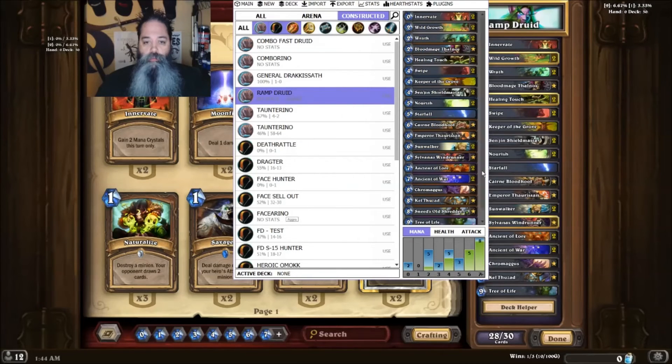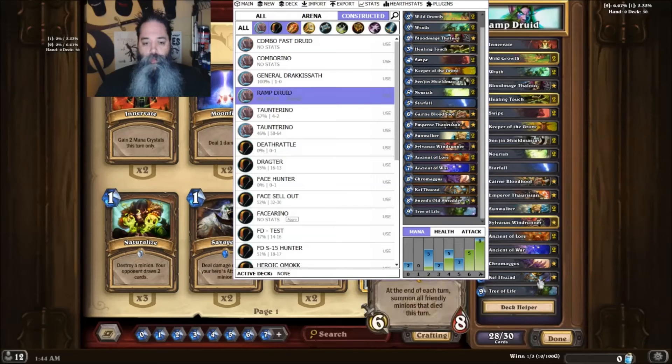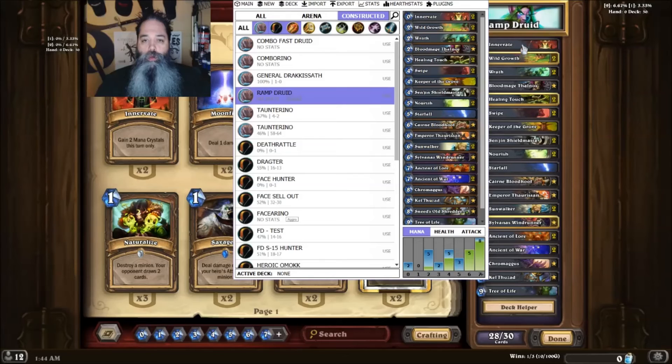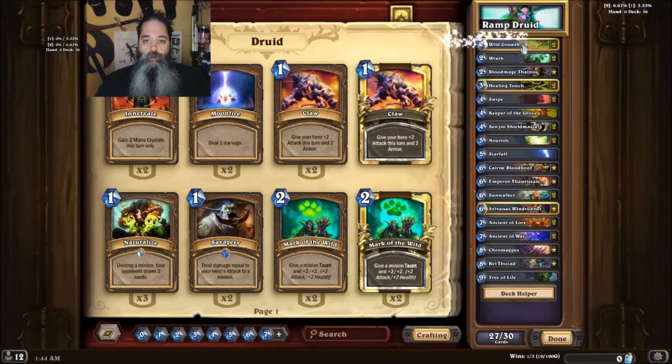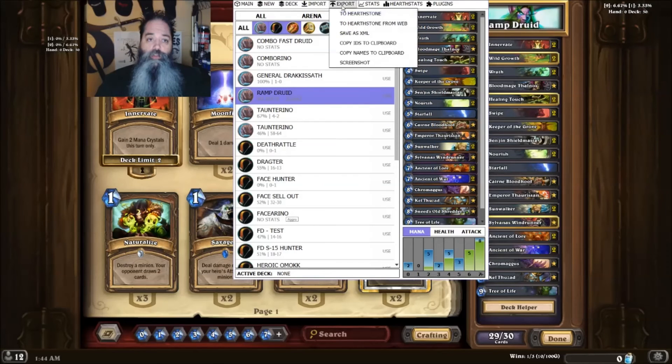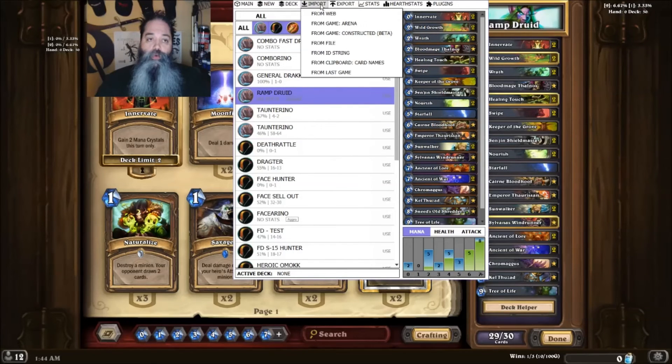So we've got to figure out which one is missing. Kel'Thuzad and Sneed's Old Shredder — we know Sneed's is missing. But which other one did it not put in? There's also Innovate missing. So now it's at 29. That's pretty much how to use the Export and the Import. As you can see it's not perfect, but very useful.